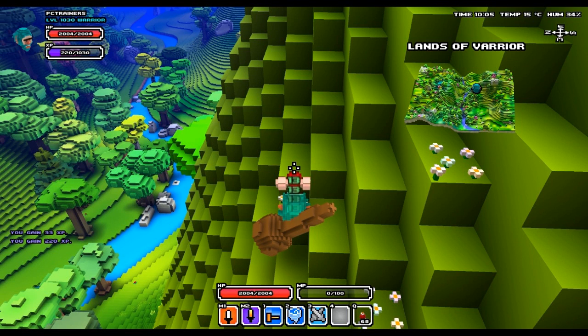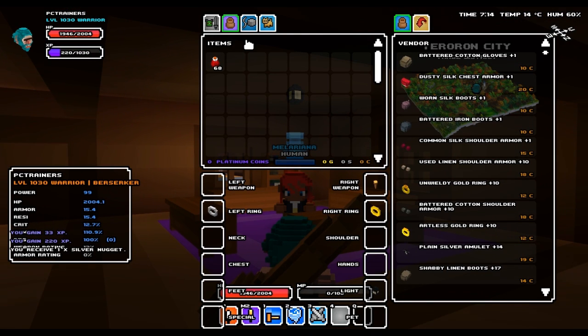Let me find a shop and show you how this gold hack works. I found a shop, so let's activate the gold cheat. Now every time I sell anything to the shop, I will get 100 gold.